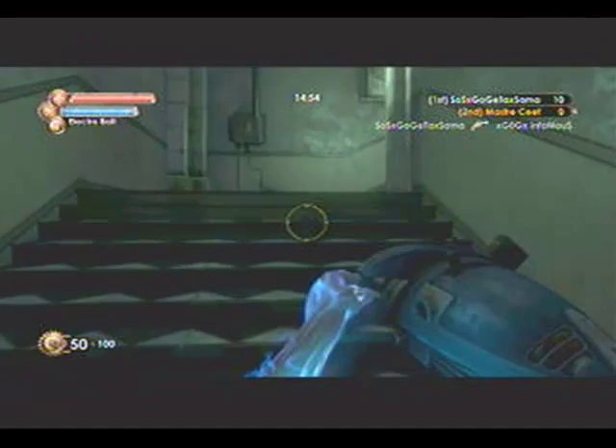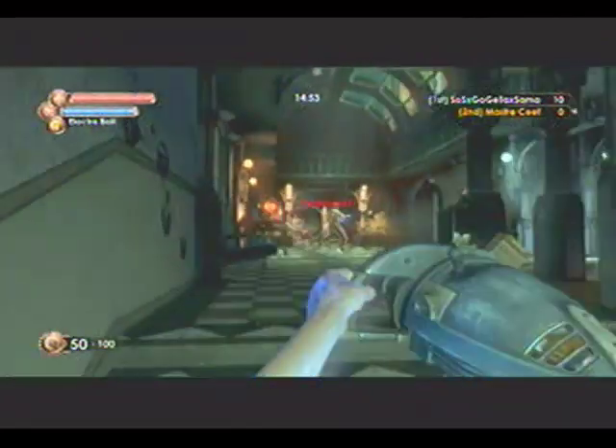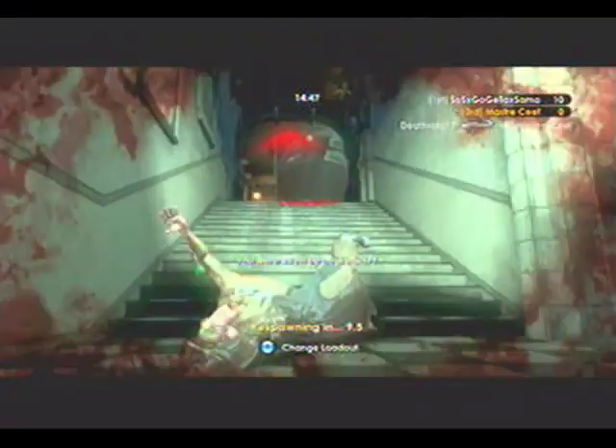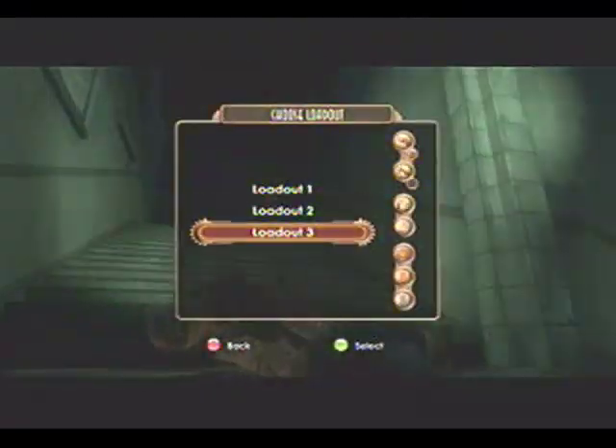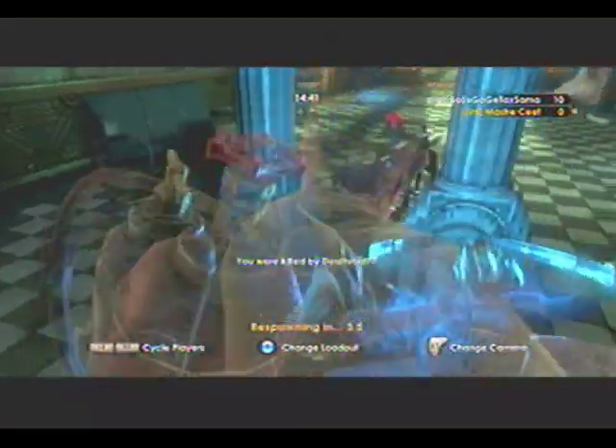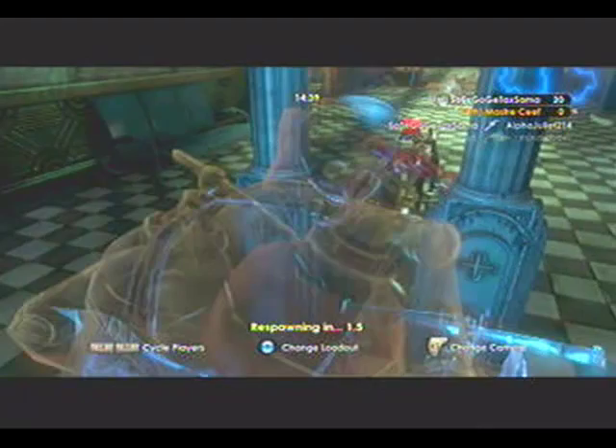I'm using electricity as my plasmid, also a shotgun, and I think aero dash. Here's my first enemy, and he wounds me. You know what, screw this — I'm switching to my class that has a shotgun, an elephant gun, freeze, and aero dash.